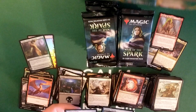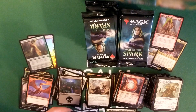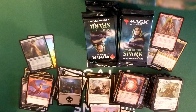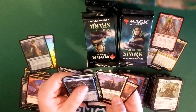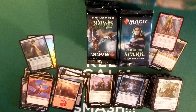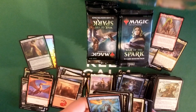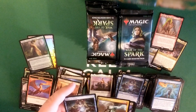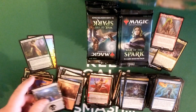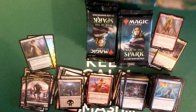Augur of Bolas, Lazotep Planting, and Tomic — a Distinguished Advocist. Hoping for another three mythics — hey, that'd be great. Bam! Sarkhan — awesome, great card to have. Thanks for showing up, Sarkhan, way to go.